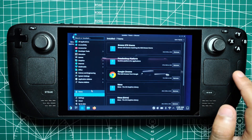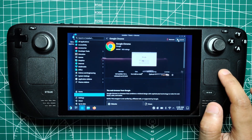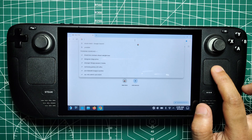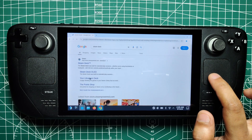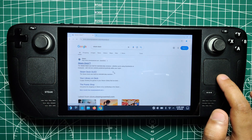The right analog stick also serves as a mouse in desktop mode. Though it's not quite as precise as the touchpad, it's a handy option for those who prefer using the stick over the touchpad for certain tasks. Pressing the right analog stick also simulates a left mouse click, offering another way to interact with your desktop.